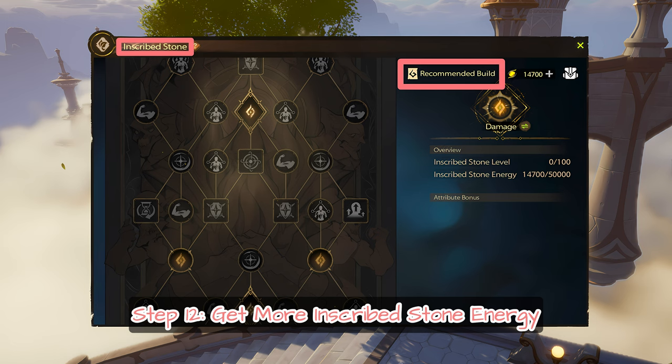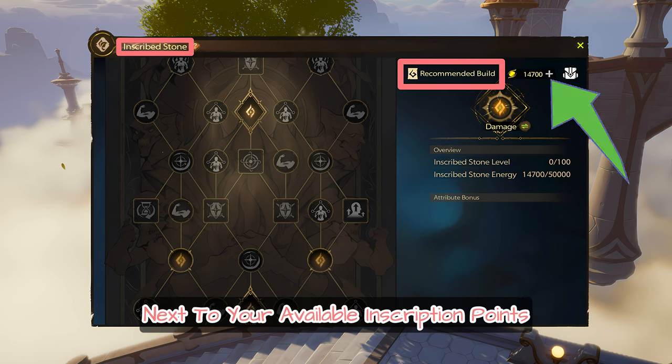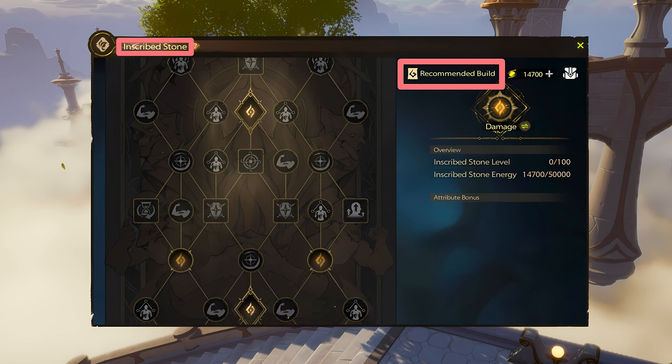Step 12: Get more inscribed stone energy. This is farmable, so grind it out. Click the plus next to your available inscription points for ways to obtain more.